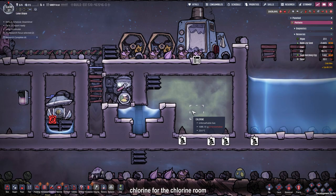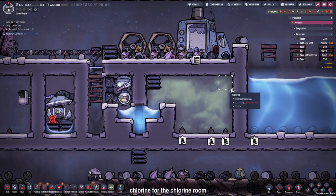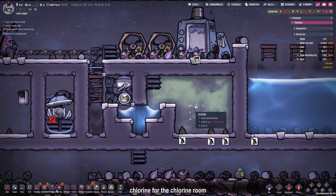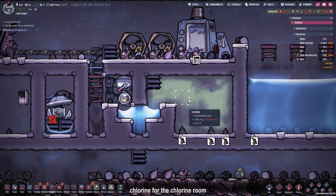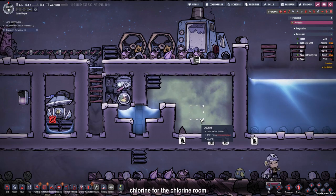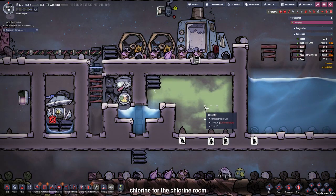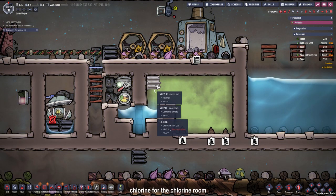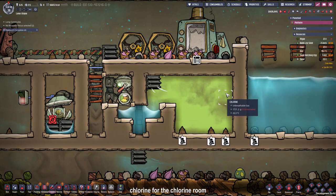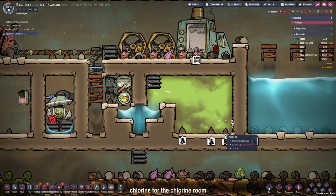We only need a couple hundred grams or even just a few grams in here to clean our water. But I want to store some slime and some polluted stuff with germs there, and since I don't want it to off-gas we need more than 1,800 grams of pressure. So we are going to fill it up until this gas vent gets over-pressured, so every tile in this room has more than or exactly 2 kilograms of chlorine, and then everything we put in there can't off-gas anymore.